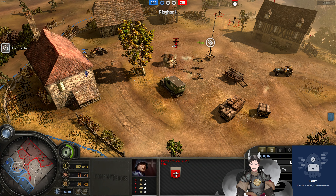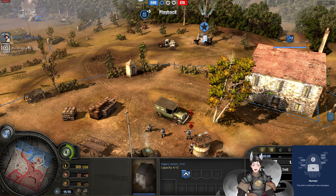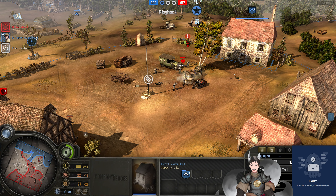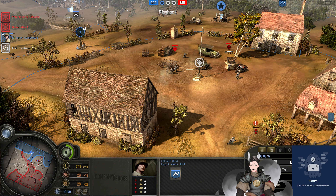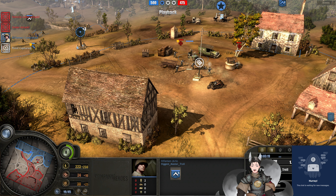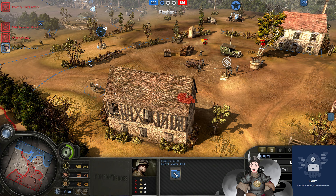The third squad of Panzergrenadiers in this location. There are five windows on that building — plenty for the four riflemen remaining. Jeep advancing forward, getting some damage on the Panzergrenadiers. Fresh rifleman squad could advance forward, perhaps get some light cover here. Kettengrad received a bit of damage there. Jeep making a bit more fire this time, received a bit of damage.